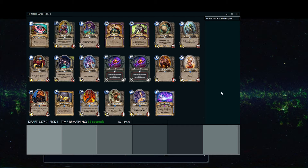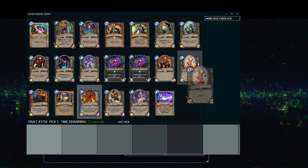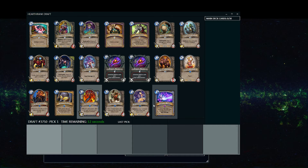Let's take a look at this first pack and see what we're leaning towards. The strongest card I can see in the pack here is Flamewaker. Dark Bomb is pretty strong as well, but I'm not sure if I necessarily want to commit to any specific class yet, and I don't see any neutral cards that are strong enough that I absolutely don't want to pass them. So I'm just going to go ahead and probably take the Flamewaker.